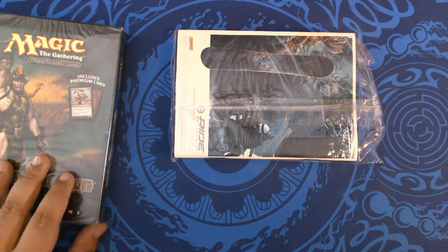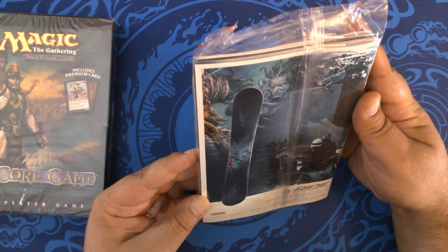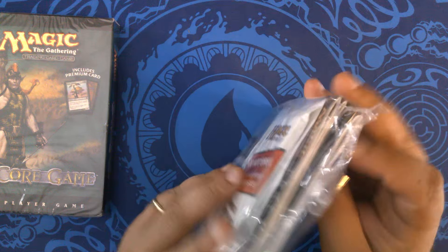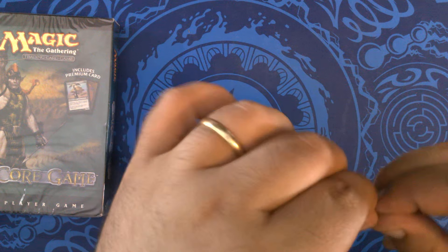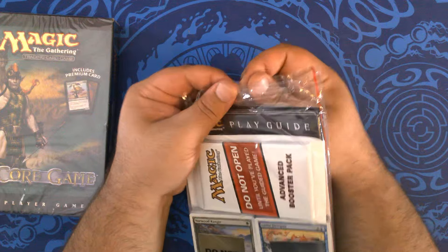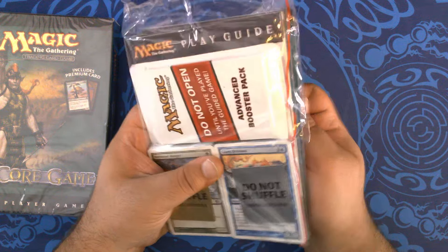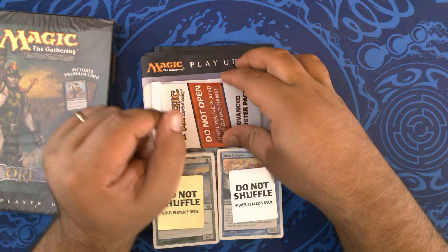That's everything in the box. Apparently they had a collaboration with Ride Snowboards at one time — I'm not sure why I don't remember that; it seems like one of those weird things you'd remember. 8th edition was the Magic 10th anniversary — it did come out in 2003 — and it was also the advent of the modern card frame, which we've now had longer than we haven't.